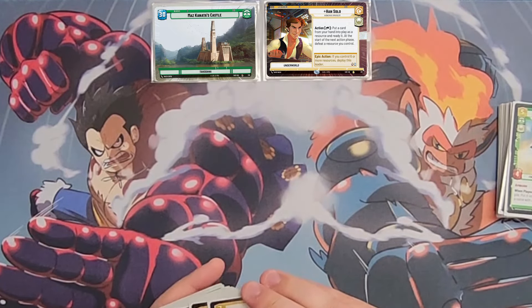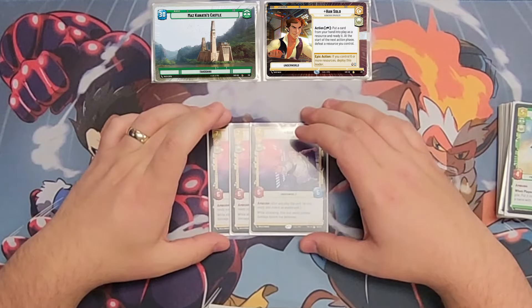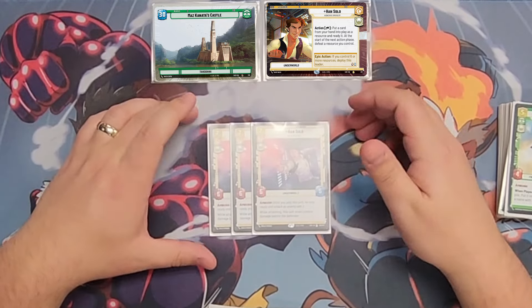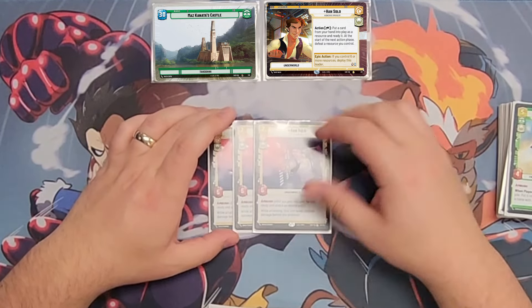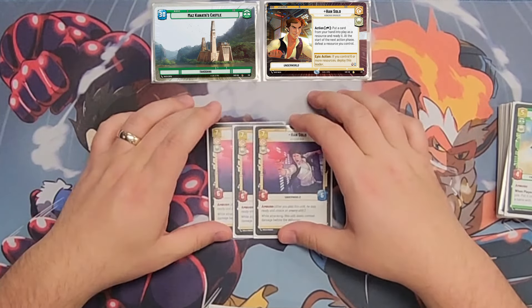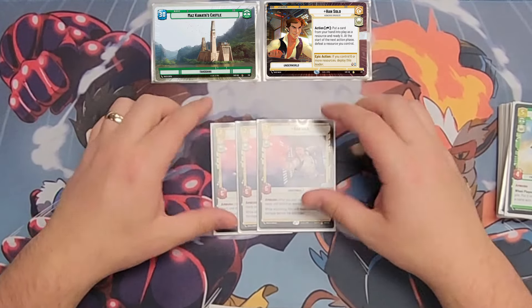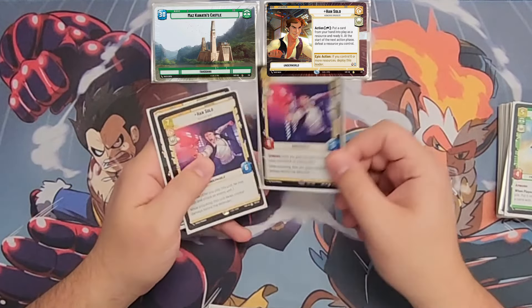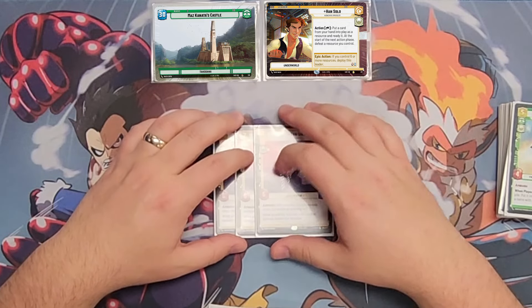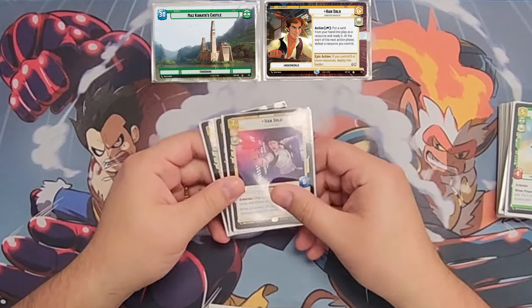Getting into our late-game units, we have 3 of the Han Solo unit. This card stays absolutely busted — first strike in this game is nuts, and having 6 attack that can first-strike anything takes out a bunch of leaders. We're effectively playing 6 of this card with U-Wing Reinforcement too. Even if the DJ-Tech combo doesn't go as planned, we still have the ramp, and on turn 3 we can Han attack and get this out.